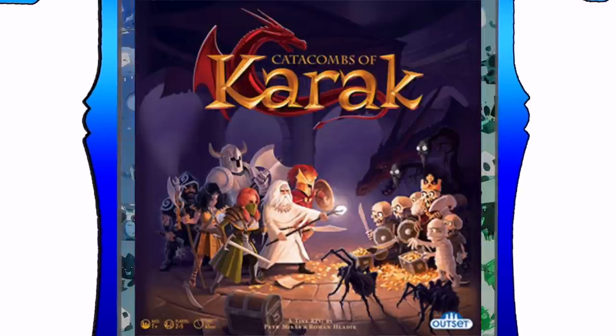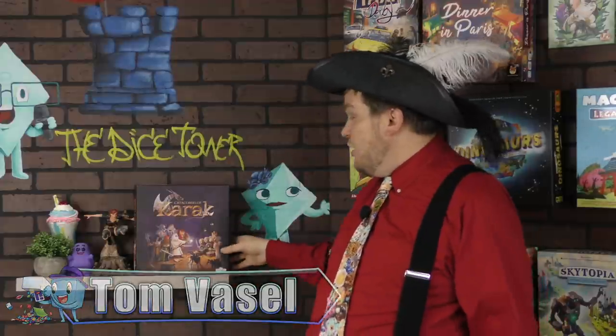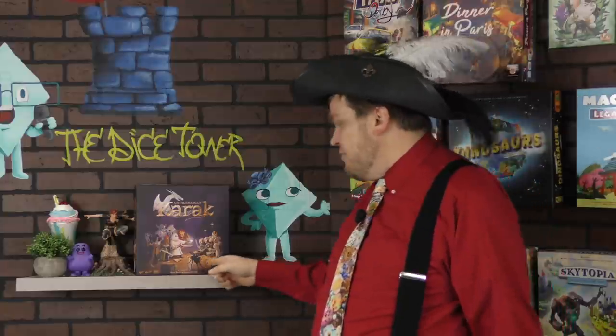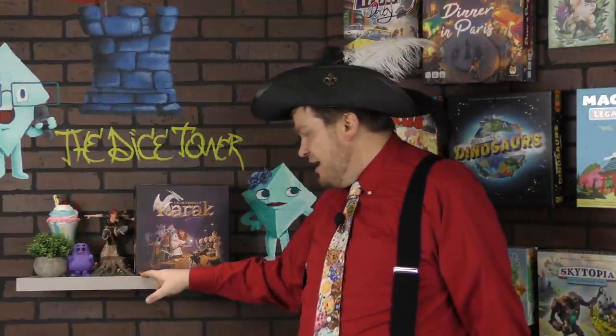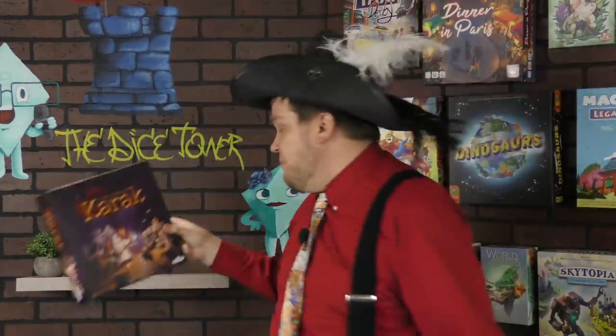It's time for another Dice Tower Review with Tom Vassal. Hello everybody, I'm Tom Vassal, and today we're taking a look at the Catacombs of Karak — I'm not sure exactly how to pronounce it. It's a tiny RPG dungeon crawl where you discover the dungeon as you go and fight monsters, but it's a really simple one. It says ages 7 plus, it's for 2-5 players, 45 minutes. This is definitely a kids game, and I'm reviewing it as such.